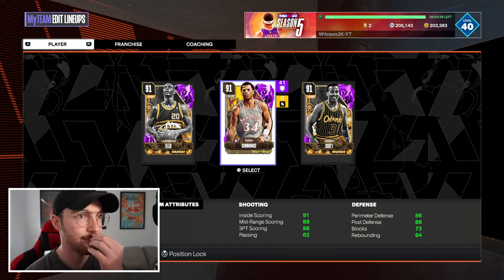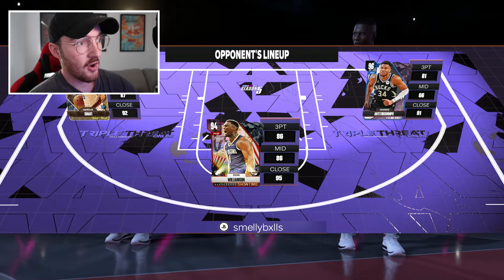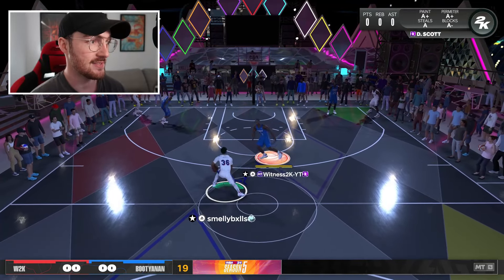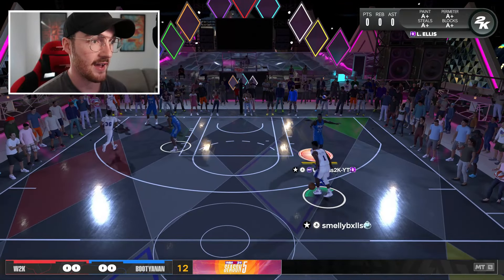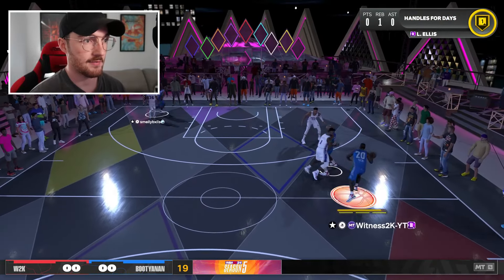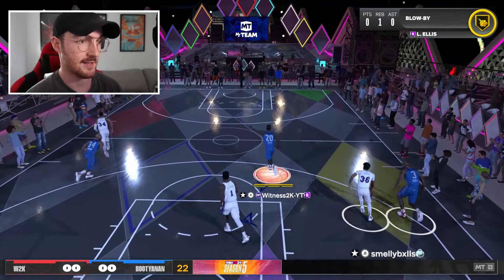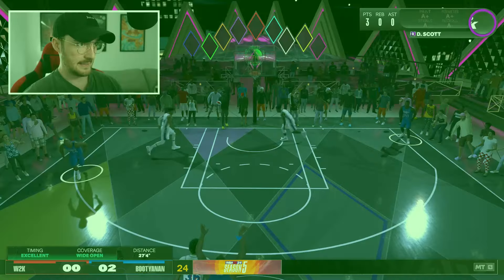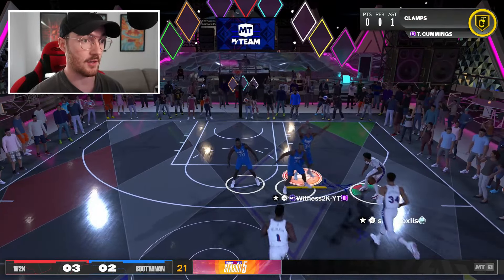This trio is going to be really hard to compete with in Season 6, but I'm going to see if I can win a game with these amethyst cards. We're matched up against a couple of diamonds and a pink diamond — I'm happy with that, I thought I'd get three dark matters. Giannis cards scare me regardless of tier. We force the shot clock on the first possession — a nice start. Our opponent is off-balling as if my team is actually good.